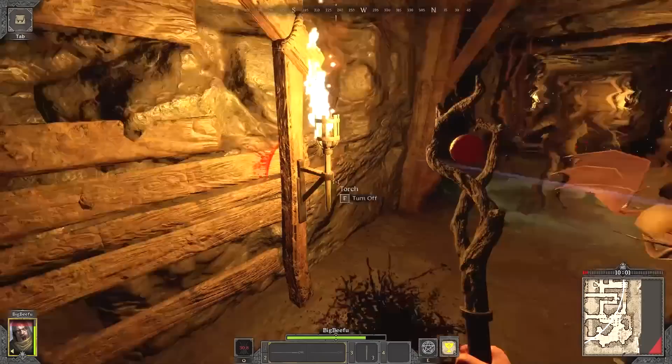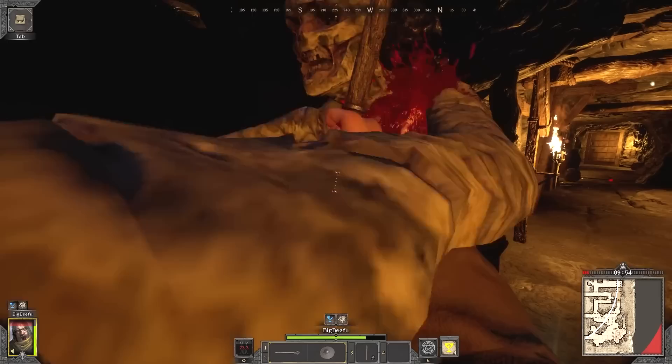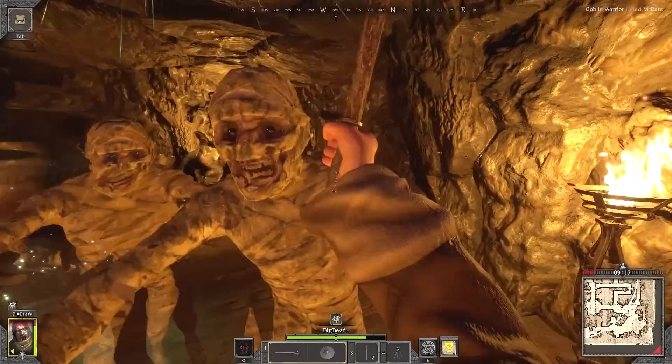For PvP as a cleric, you mainly just want to bonk enemies in the head and use Judgment whenever it's off cooldown. A bat hit me from behind, so I casted Bless and bonked him and the mummy on the head. I got a little bit of money and a free lockpick. From there, I headed to the room on the left, and I knew 3 mummies would spawn in here, so I threw down a torch for light.